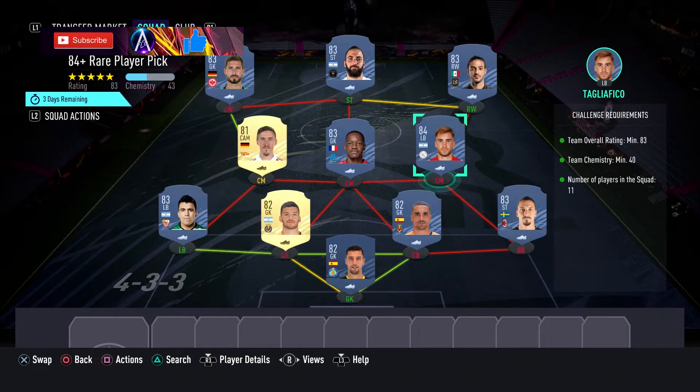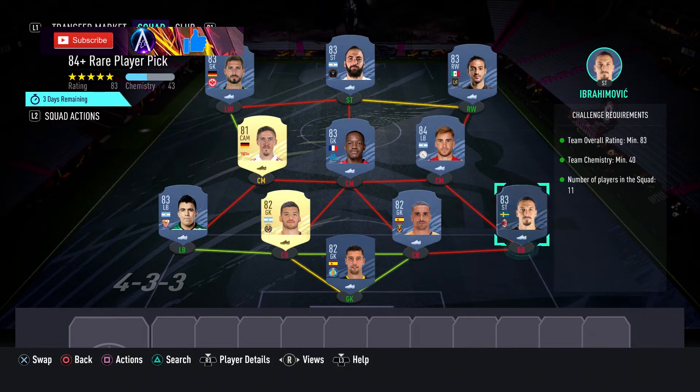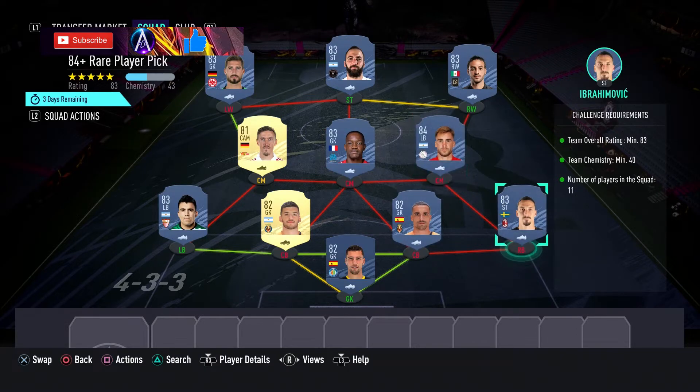A couple of flexible slots in here. Tagliafico is your cheapest 84 right now, but any 84 would do, so if you have any other one in the club stick them in. A couple of 83s as well — Ibrahimovic and Mandanda are the two cheapest 83s right now, and any 83s would do, those guys are completely flexible.